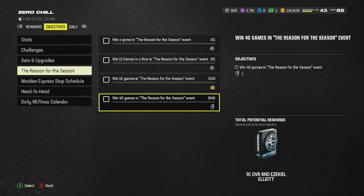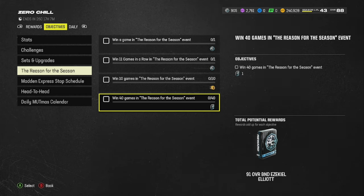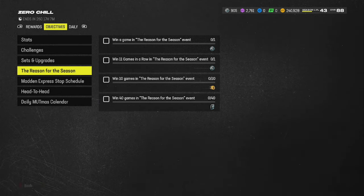Win 40 games and you get a trash Ezekiel Elliott BND — a 91 overall Ezekiel Elliott. We ain't using that card. I respectfully pass. This is the computer version — do as you must. It starts in the third quarter at 5 minutes. That's what I've seen so far. If you guys know as you progress whether the games change, let me know — but I know the very first game started in the third quarter at 5 minutes.